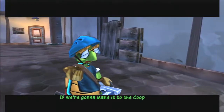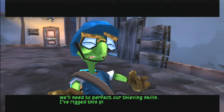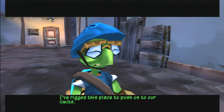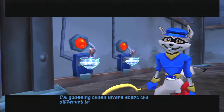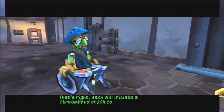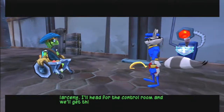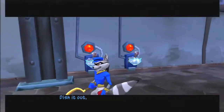If we're gonna make it to the Cooper Vault, we'll need to perfect our thieving skills. I've rigged this place to push us to our limits. I'm guessing these levers start the different trainers. That's right. Each will initiate a streamlined crash course in Grand Larceny. I'll head for the control room and we'll get things started. Dish it out. I'm ready.